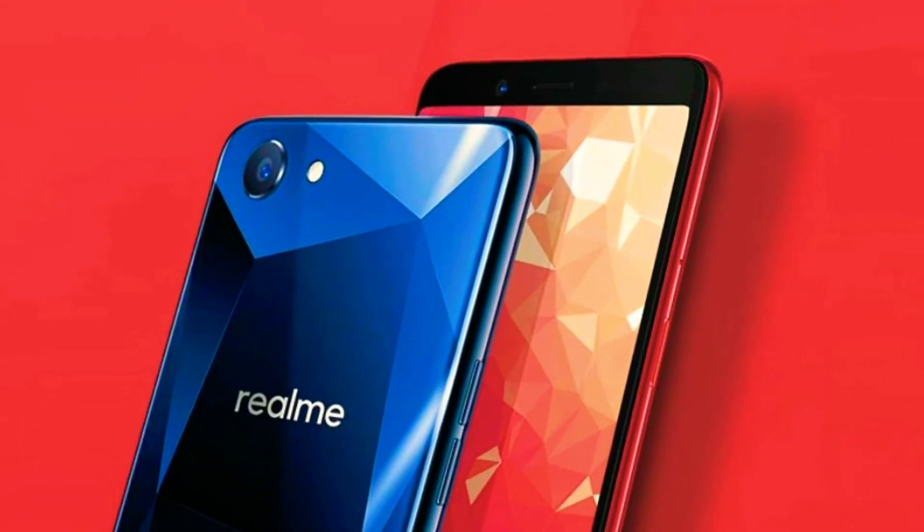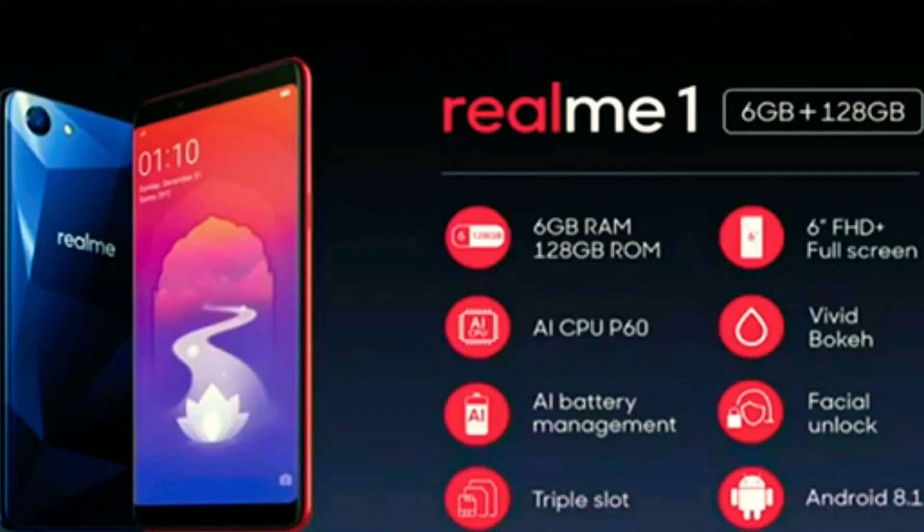The number 1 mobile has a 6.0 inch display with a resolution of 1080x2160 pixels, 18:9 aspect ratio, and 402 pixels per inch. The processor is an octa-core with 4x2GHz cores, using the MediaTek Helio P60. It has 6GB RAM and 128GB internal storage.